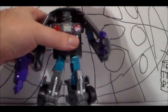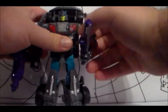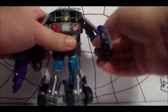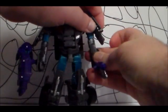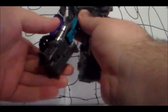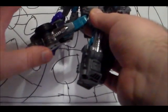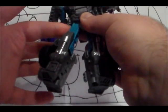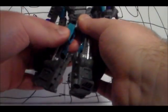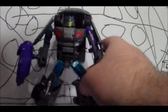For articulation: head can rotate 360 degrees, go up and down, and has side-to-side movement. Arms can rotate 360 degrees, go forward, rotate in the bicep, and bend on a nice plastic ratchet joint. Legs go forward and back, do rotation in the leg, bend at the knee. No ankle pivot.